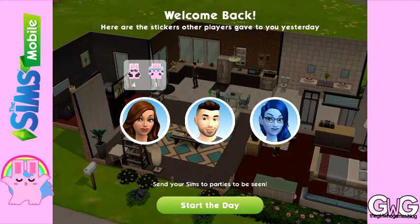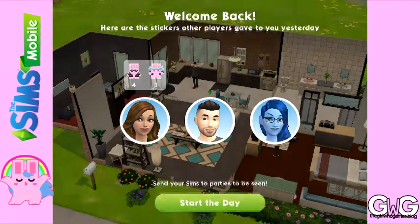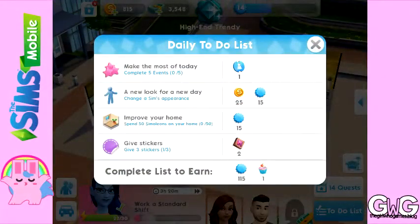You use these stickers to give to other players to earn fashion gems, which then can be used at Izzy's fashion shop. You can also see on your daily to-do list one of the tasks is to give stickers. Completing this task will earn you two fashion gems.